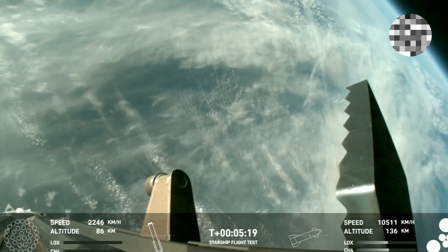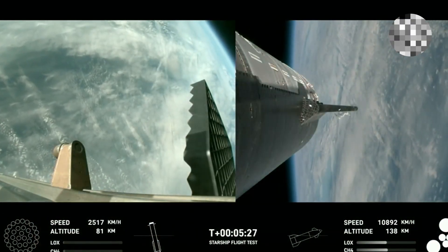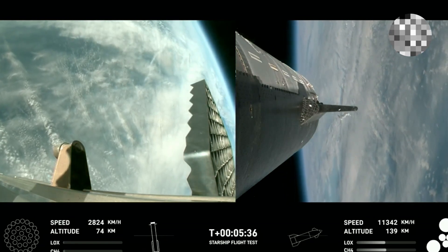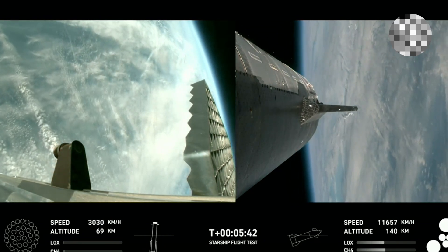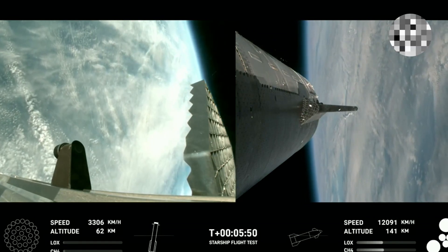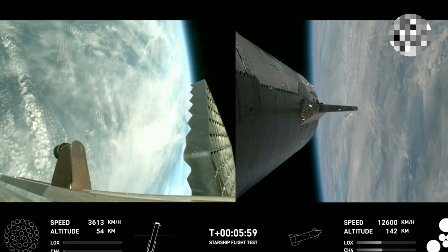Starship's second stage is still firing its engines and following planned flight path. The ship objectives we're looking for are hot staging — cruised right through that — controlled ascent, and orbital insertion. The bottom right-hand corner of the screen shows the ship engine graphics, so keep an eye on those. Super Heavy is performing beautifully today on its return leg. Ship continuing to burn its six engines: those larger circles are the Raptor vacuum engines, the inner circles the Raptor sea level engines.